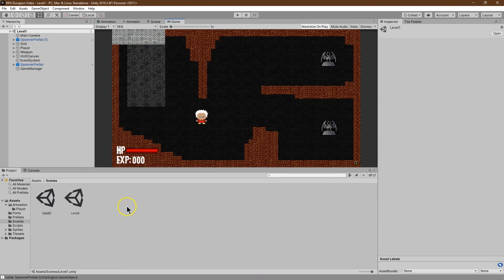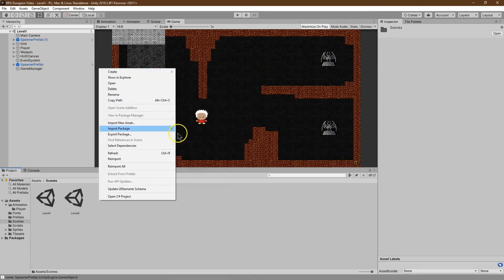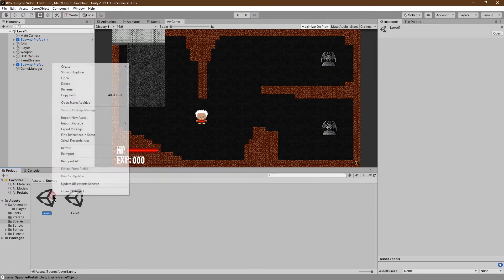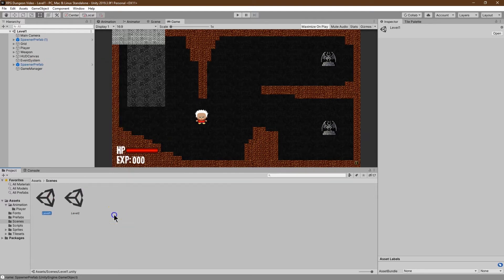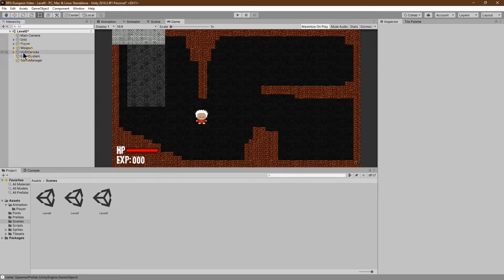I'll create a new scene, and as I get going on this I will be speeding it up because I believe in your ability to also create some really awesome scenes. Let's have it be an entry village where the player has spawned. You can click on this and hit Control-D — and it auto-named it level three. I'm going to name it level zero. Now I'll open this, it is level zero. I'm going to get rid of my spawners, and then we can keep the HUD, the player, and the weapon because that can move on throughout the game. Same with the game manager.